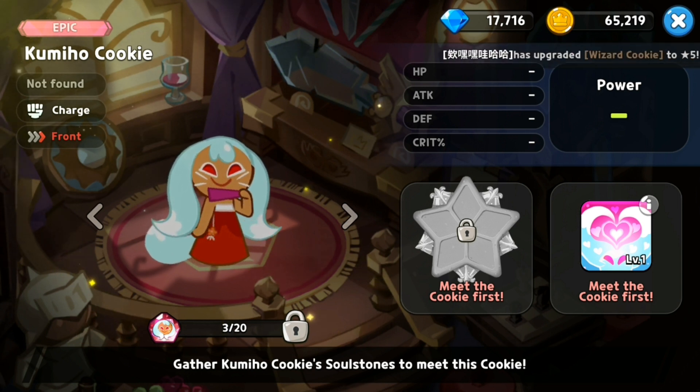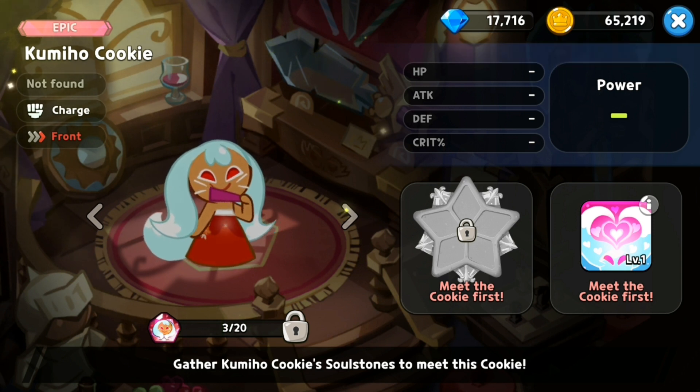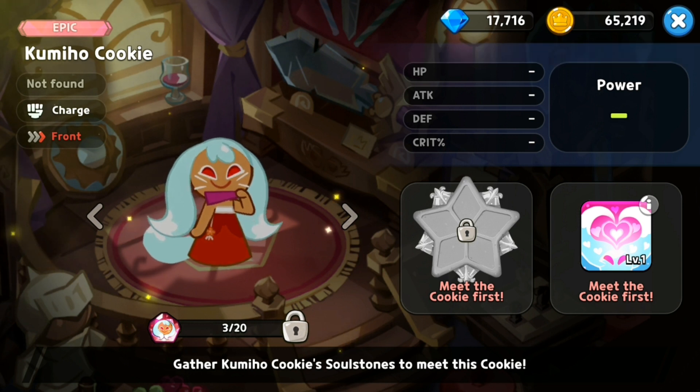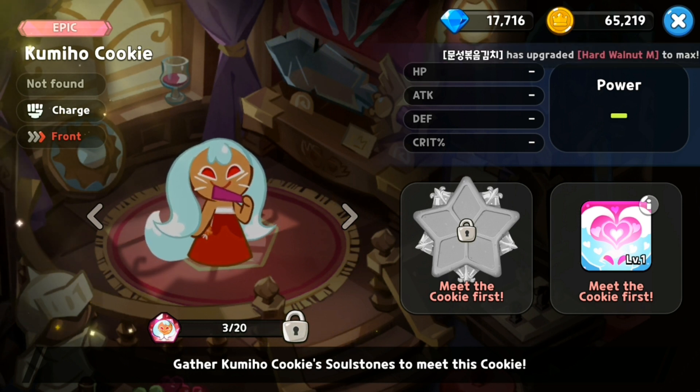If you don't know who the two best charge units in the game are — the best one is Dark Choco Cookie, he is the best charge unit. The second one is Yam Cookie, and I am currently using him in my team. Now let's take a look at what Kimio Cookie can do.